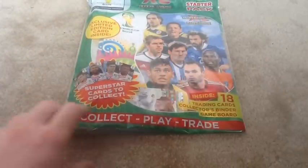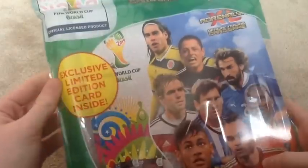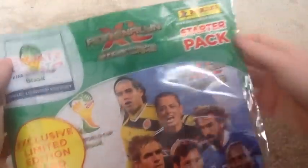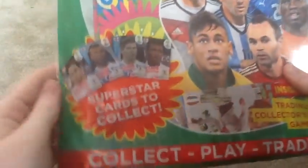Alright guys, first part of this Adrenaline XLR World Cup Special is going to be opening the starter pack. As you can see there's an excuse to look at an additional card inside — this is the England Superstars, the England version which you can get with your starter.